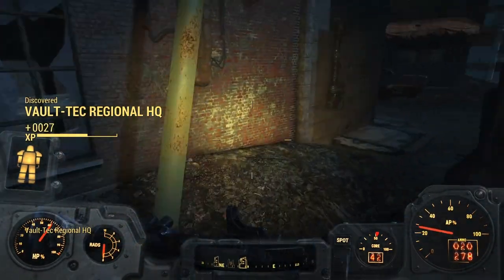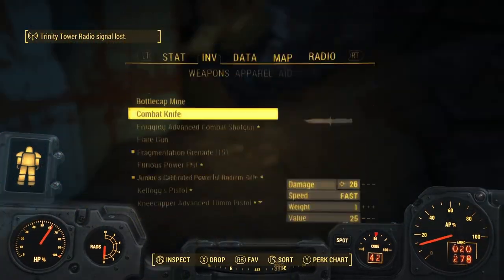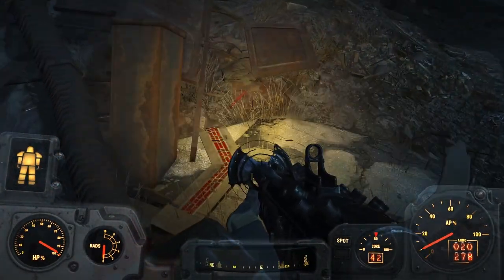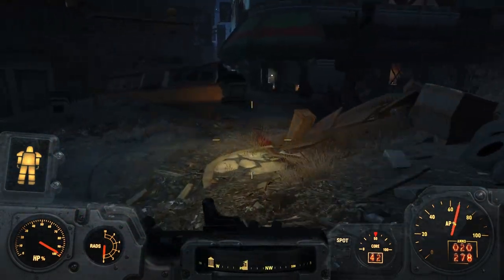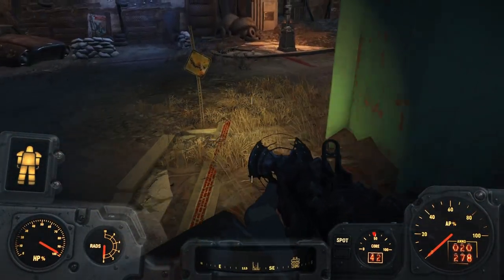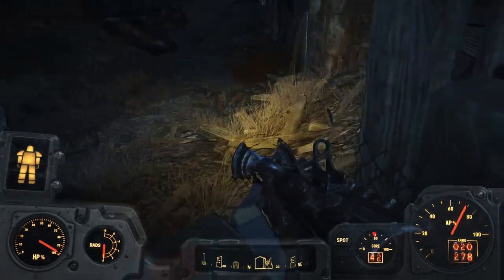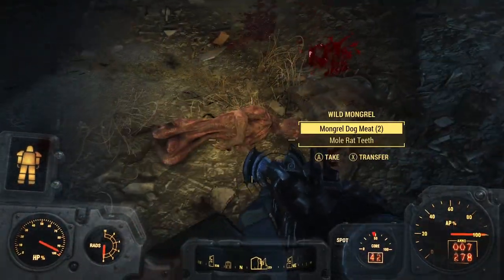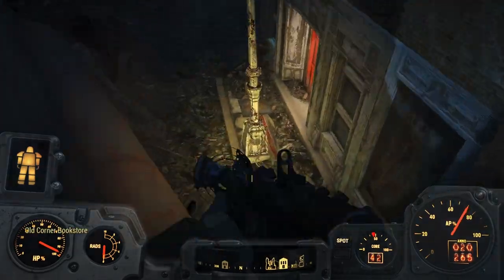This must be Trinity Tower — nope, Vault-Tec Regional HQ. That'd be a fun place to visit — figure out why they're all such horrible people. This trail goes this way, and it must follow this road. I just gotta find the next section. There it is — it goes past Good Neighbor, I assume. Cutting left. I'll keep Paladin Danse with me — he's a pretty sick companion.